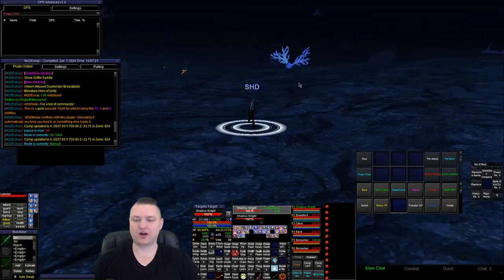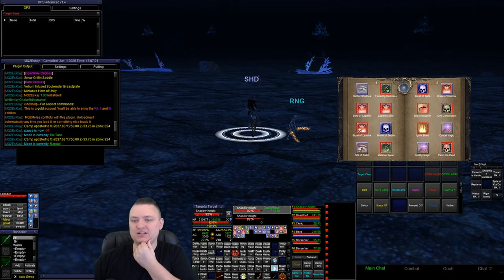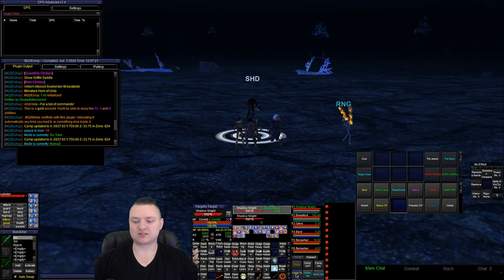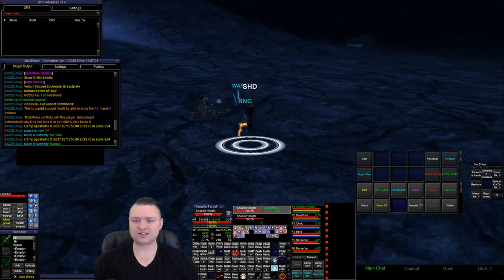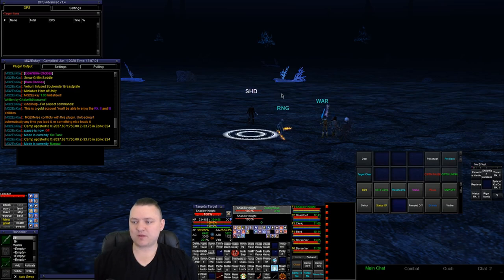This time instead of follow me, I used come to me. Come to me uses MQ2Nav and dynamically updates as you go — so my dudes will run to me even if I'm continuing to move. One of my beast lords got stuck somewhere on the nav mesh so he stopped running, but he's here now. That's basically how I move my groups around.